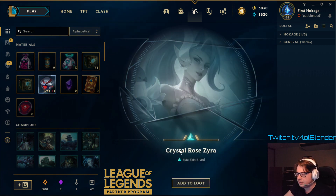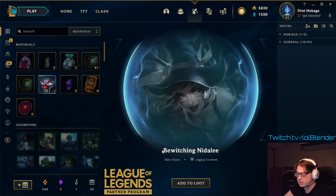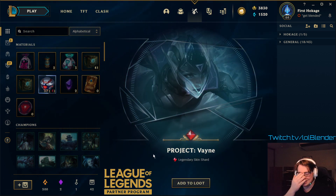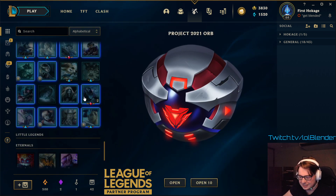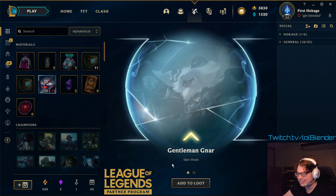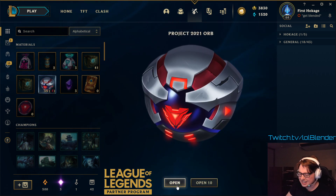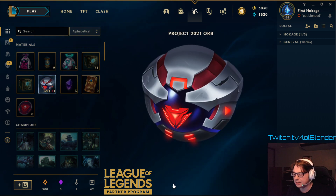Crystal Rose Zyra, very very cute skin — Zyra looking like a cool character there. Bewitching Nidalee, legacy skin, not bad. Oh! Is that another Project Vein? Wait, we just had Project Vein. We just got two Project Veins?! We take those, gentlemen. And another gemstone? Dude, we are on fire right now. That's crazy. Pool Party Jiren, epic skin, not bad. Cosmic Queen Ash, another decent skin.